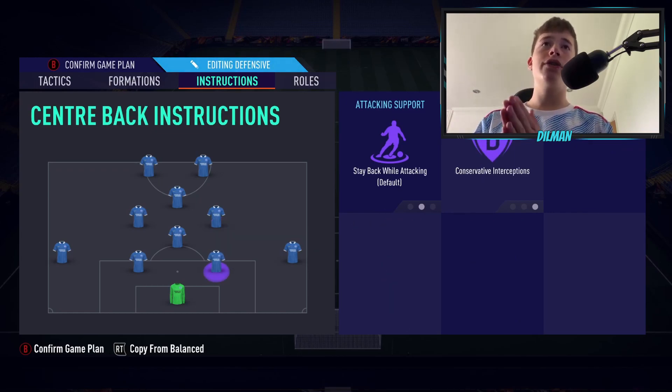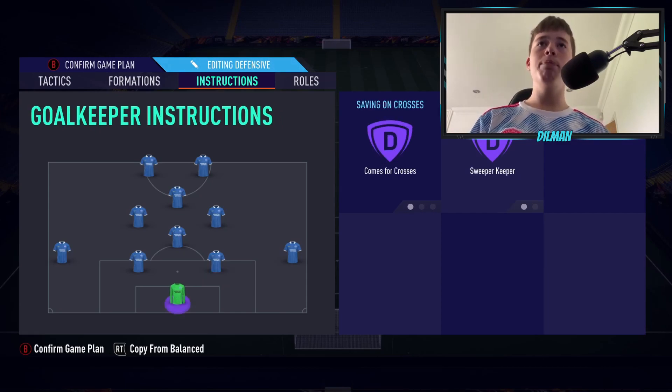Centre halves are going to be on conservative interceptions. If your centre halves go too aggressive, they're going to rush out of position, which means strikers or wingers can run in behind. So leave your centre halves on conservative so they stay in position and don't rush out. The goalkeeper should be set to come for crosses and be a sweeper keeper — aggressive like the rest of the team, catching or punching the ball out on corners and free kicks.